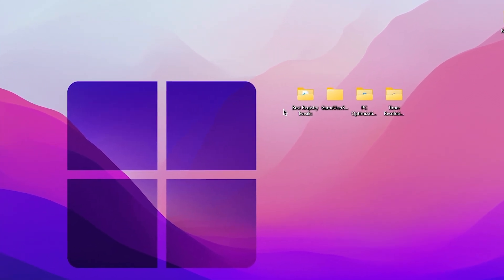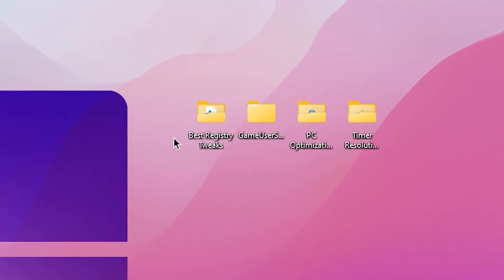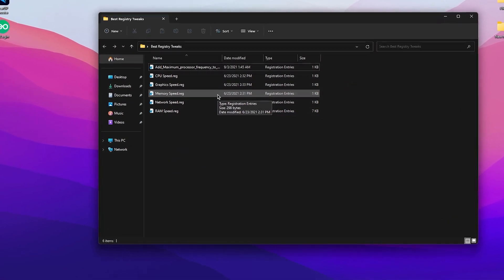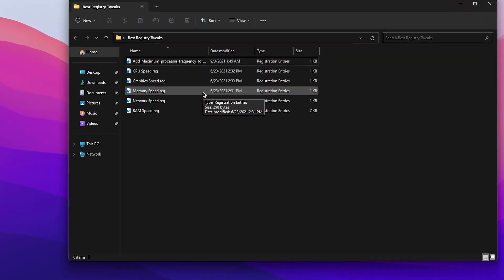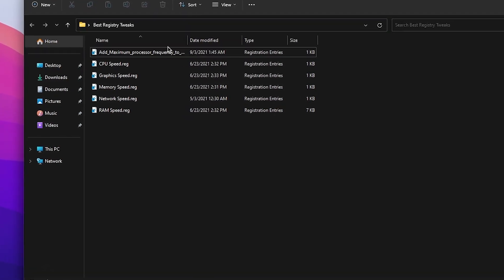Once you download the pack, you will find four files: first, the best registry file; second, gaming settings for Fortnite; third, a PC optimization tool for gaming; and fourth, Timer Resolution for reducing input delay. Open the registry folder first, and inside you will find multiple registry optimizations for your processor, CPU speed, graphics speed, memory speed, network speed, and RAM speed.